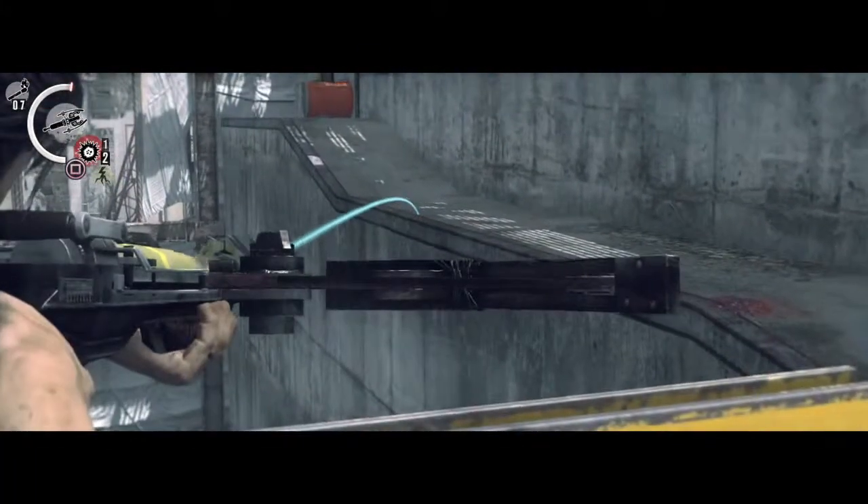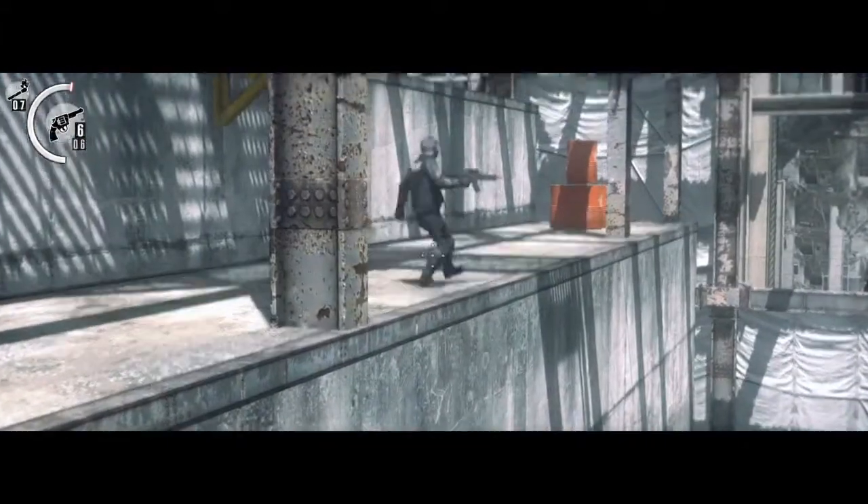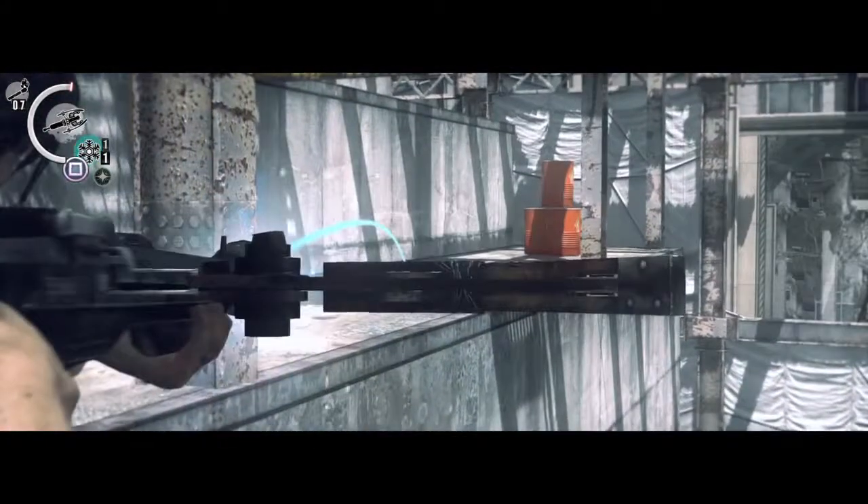Now bring out your explosive bolt and launch it right at the bottom of that ramp. Now bring out your pistol again because you're going to need to shoot this guy with the gun. There we go. And now you have a second to reload.